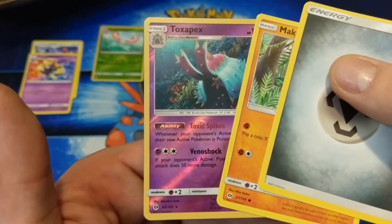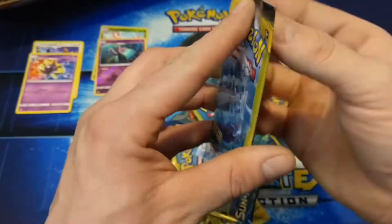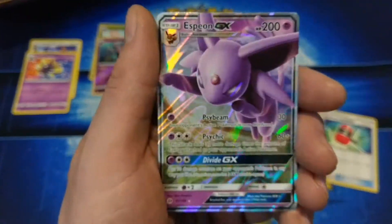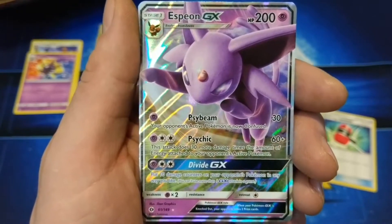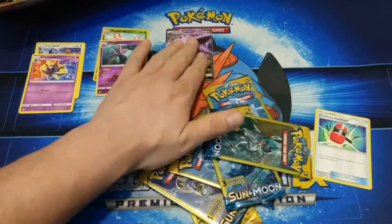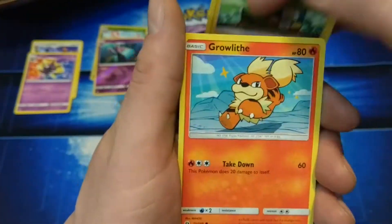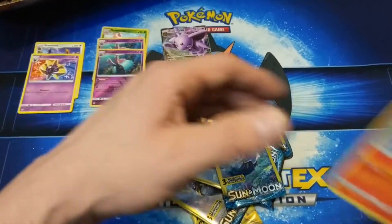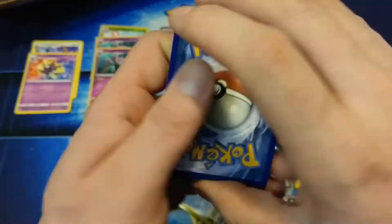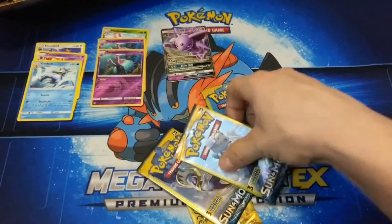Baloney. Oh, that's a rare reverse holo rare Toxapex. Look at that. Ultra rare Espeon GX — very frickin' nice. Oh nice, another reverse holo Toxapex, and a rare Golduck.